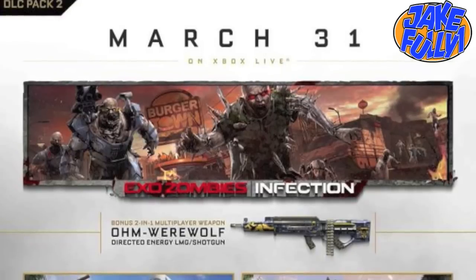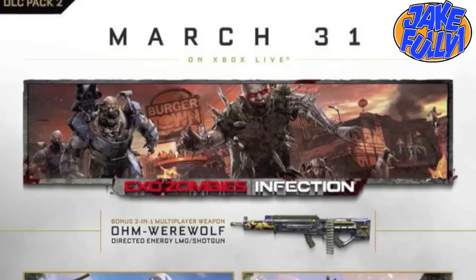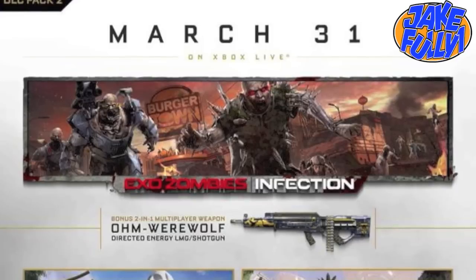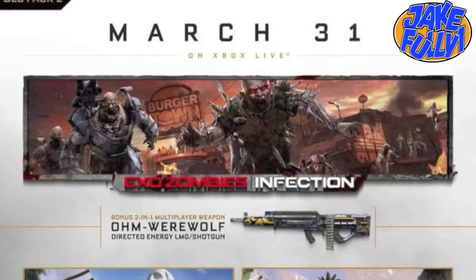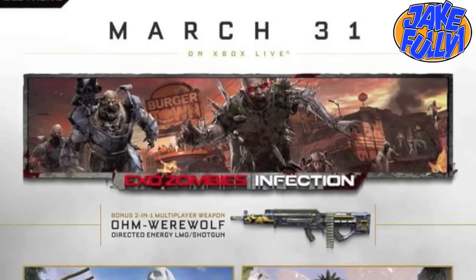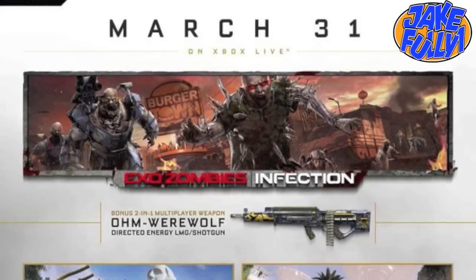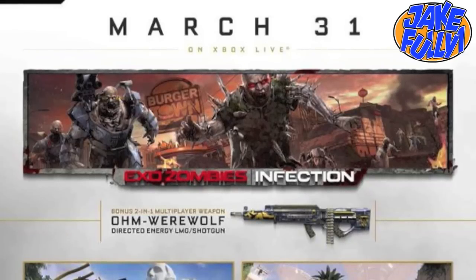The description reads: Ascendance DLC also brings a new map for Exo Zombies mode. The returning celebrity cast — so the original crew from the first map is returning — will fight tooth and nail through the undead zombie hordes. Players will leverage an expanded arsenal of weapons and traps. If you're a longtime fan of the series, you might spot a familiar fast food chain in the zombie-filled ruins.